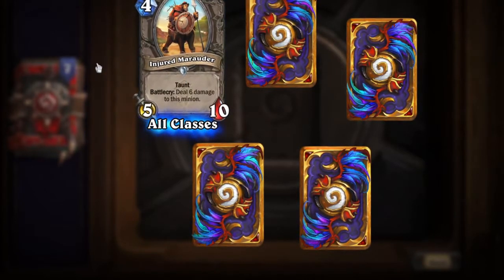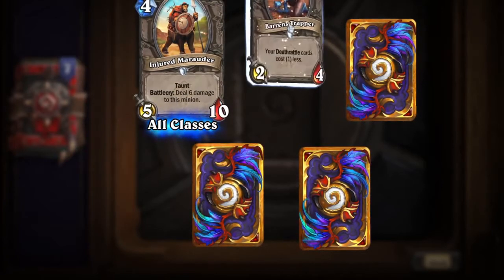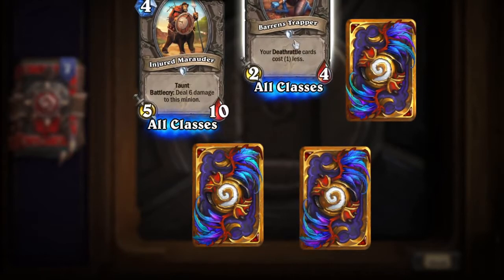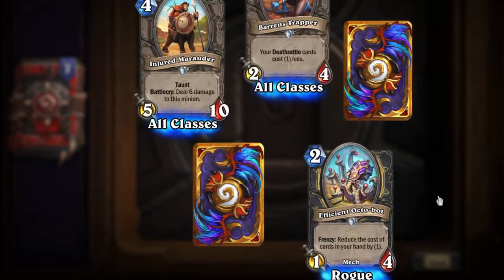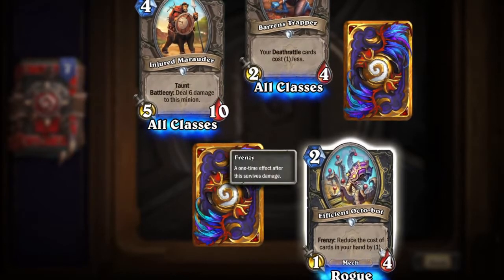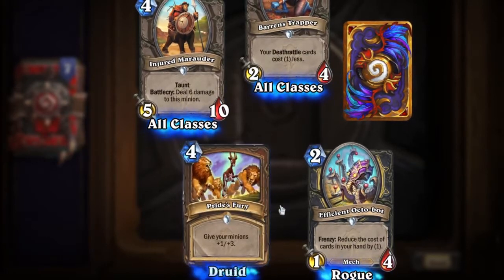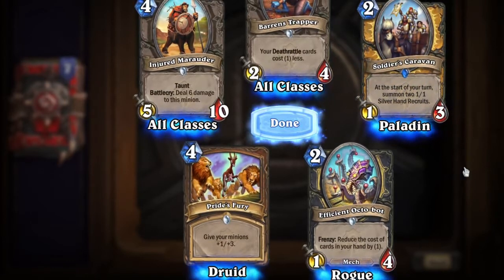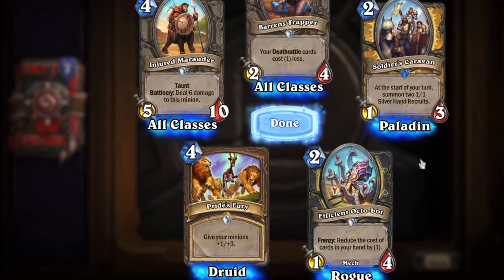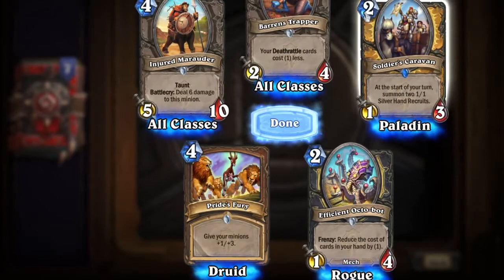Injured Marauder has Taunt, Battlecry: deal six damage to this minion. He's a four-cost but starts at five health because he's damaged. Barrens Trapper — I think we already got one of those earlier. Efficient Octopod — Frenzy: reduce the cost of cards in your hand by one. So this is a mega Octopus. I love him. Pride's Fury, which we got earlier. And Soldier's Caravan: at the start of your turn, summon two 1/1 Silverhand Recruits. For a two-cost card, that's pretty good.